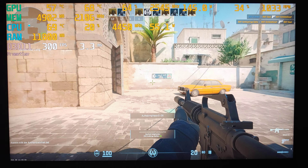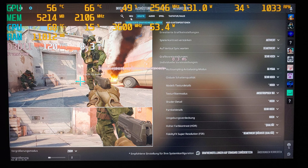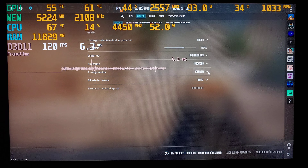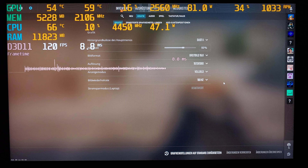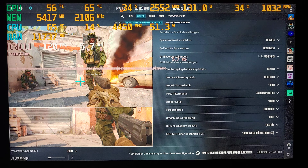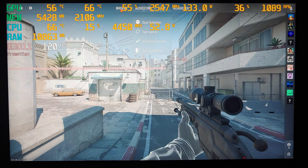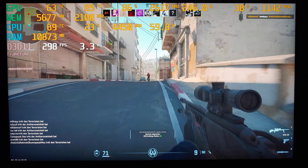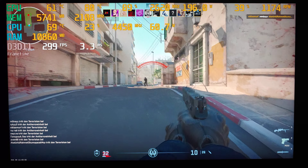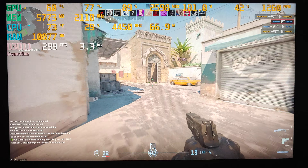Hello and welcome to a new video where we are going to test the performance of the AMD RX 6900 XT — AMD's flagship from the last generation — in Counter-Strike 2. We are playing this at 1080p with the very high graphics preset in a casual game mode on Dust 2.